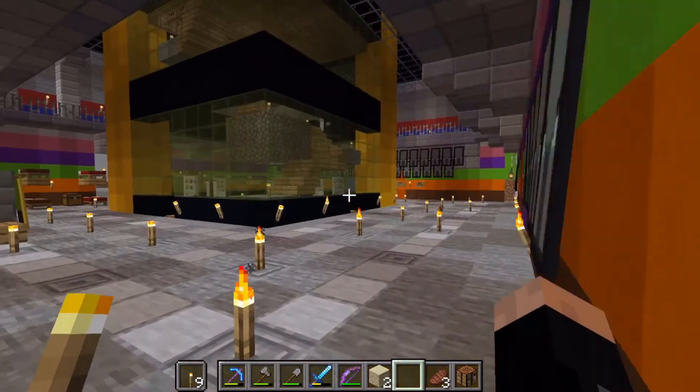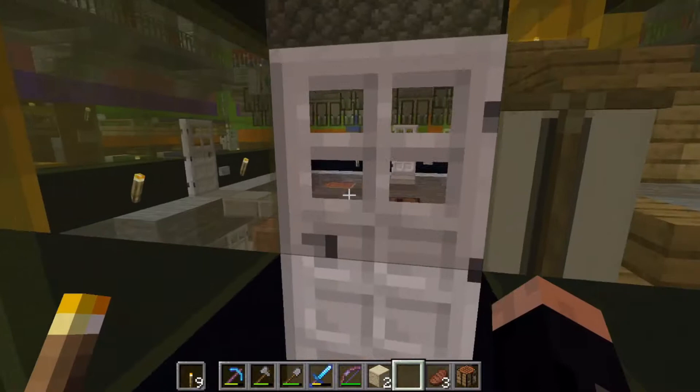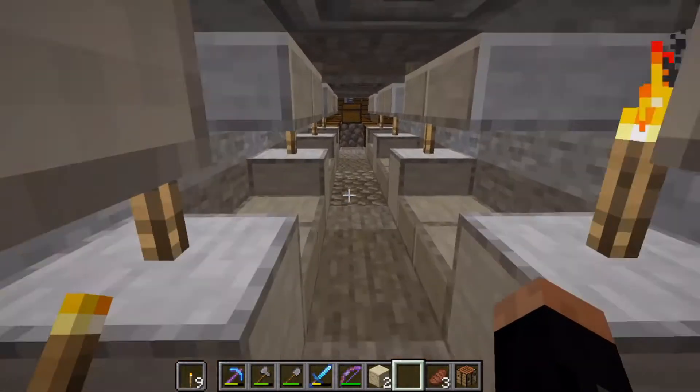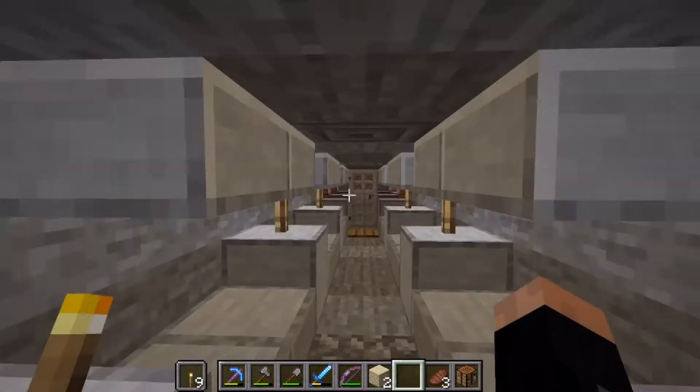Coming back inside — this is the central staircase that goes down to the mining area. This is an alternate way into the storage area. You've seen cobble here again, and we're going to come back around.